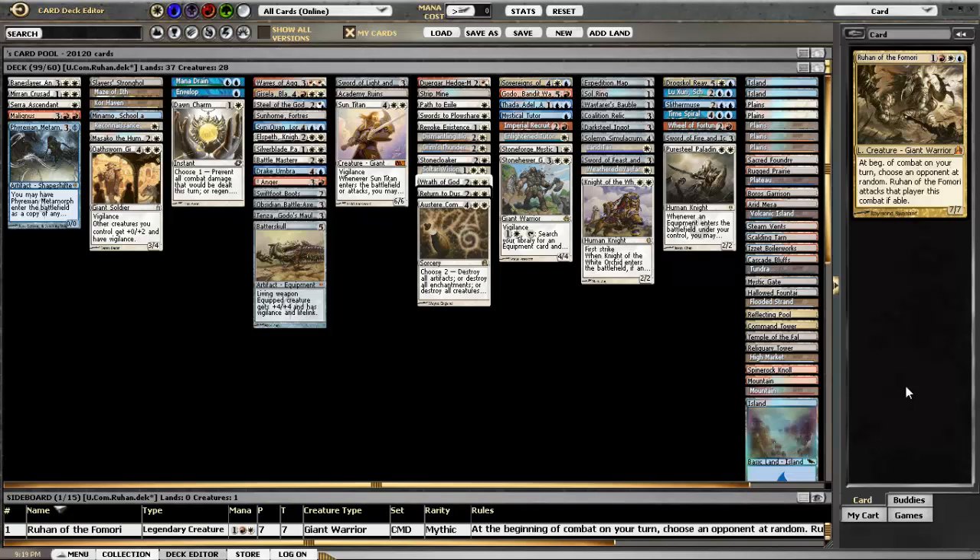Ruhan kind of continues my streak of using commanders that are either not very popular or not very good, and Ruhan is a guy who doesn't really do very well in multiplayer games. Because of his ability, although he's a monster for his casting cost, he lacks evasion, and you don't get to choose who he attacks. One of the other problems with him is that he cannot attack planeswalkers, which can be a problem sometimes.